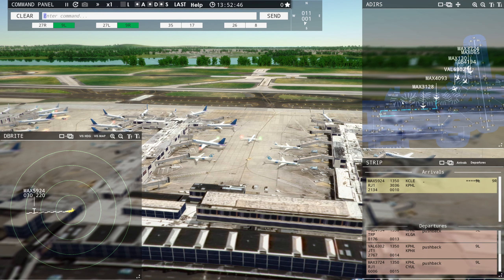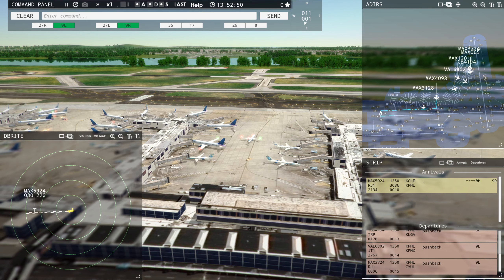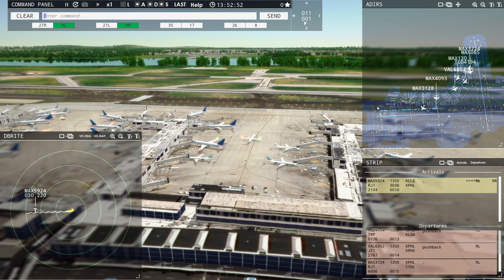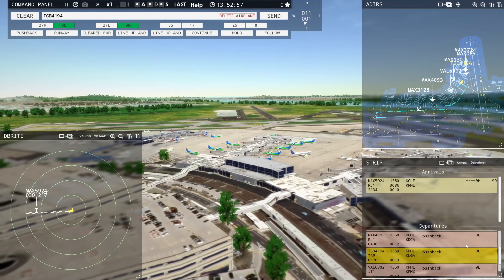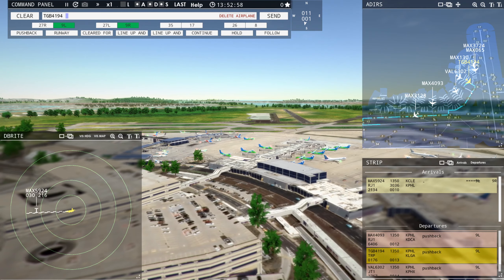We're just trying to keep a kind of two-way traffic — so traffic moving left, Runway 9-1-2-8, taxi via November Kilo. Philadelphia Ground, Value 6302, ready to taxi.